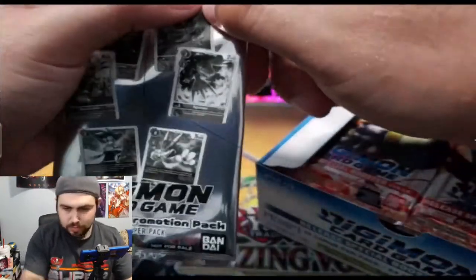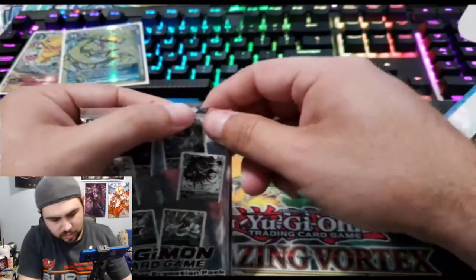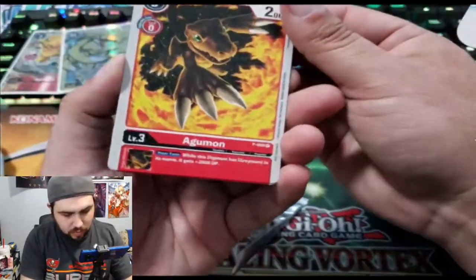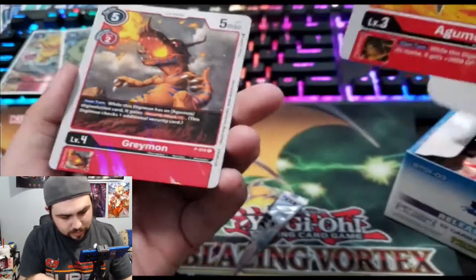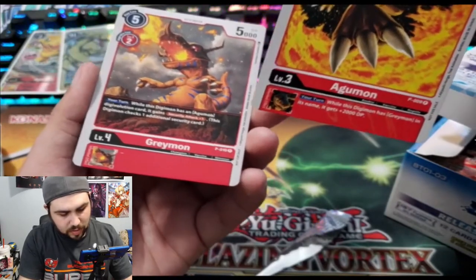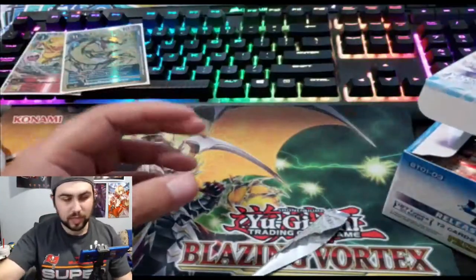It's two cards per pack. I'm gonna go ahead and move this off camera — it's starting to get crowded. We got a shiny holo — we've got Agumon and Greymon, neat! It's an Agumon DigiXros evolution card with plus one security attack, not bad. I'll set those off to the side on top of my collector's rare.